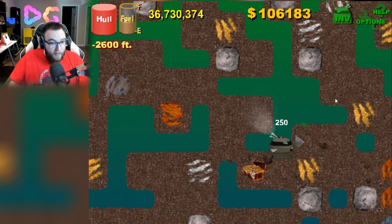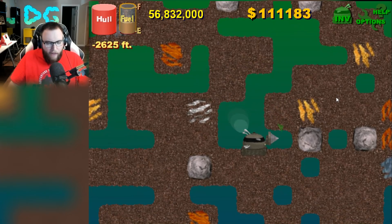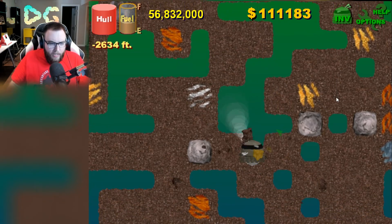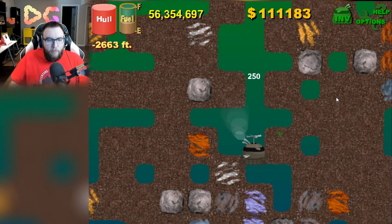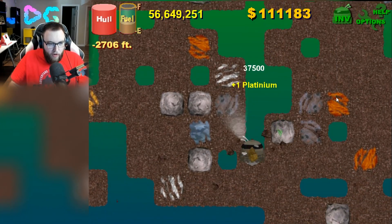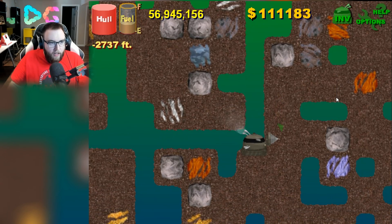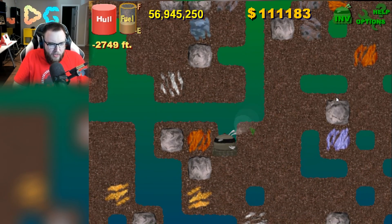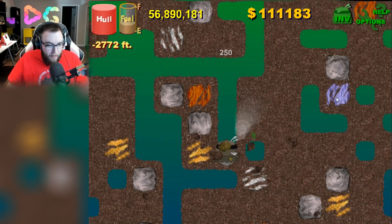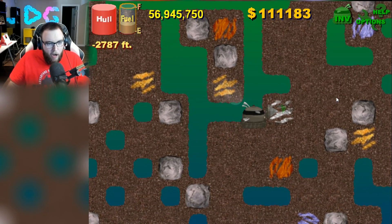And treasure right below it. Man, I'm getting so lucky right now. I feel like the religious artifact should be a little bit cheaper if pirate's treasure is only worth 5,000. But we're still going deeper. Maybe I should go bank soon here — we're at 100,000. It might be smart to get those upgrades. I really have no idea where I am right now. We're gonna go back up.